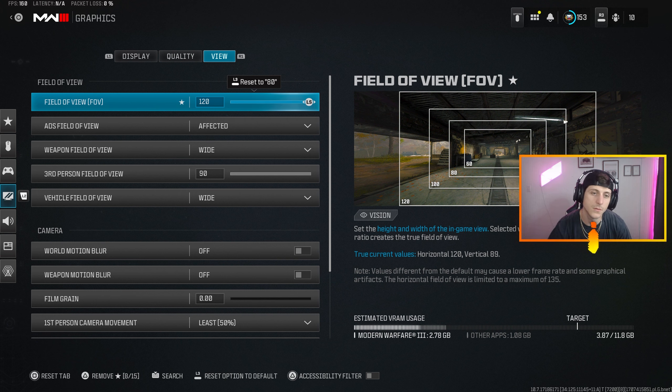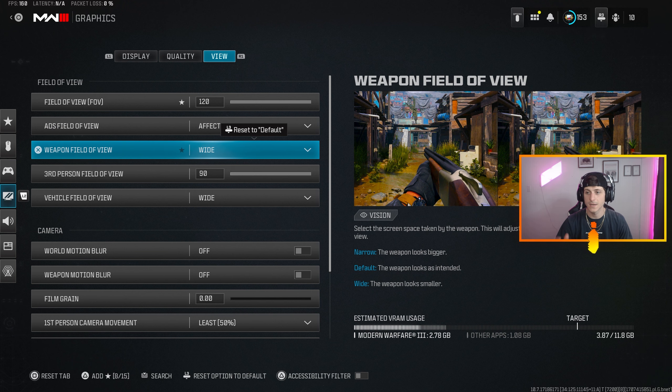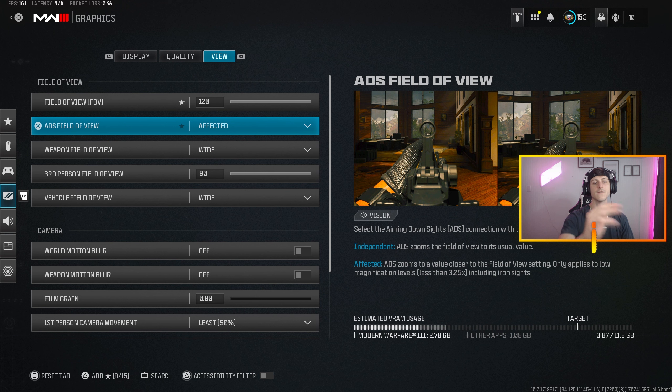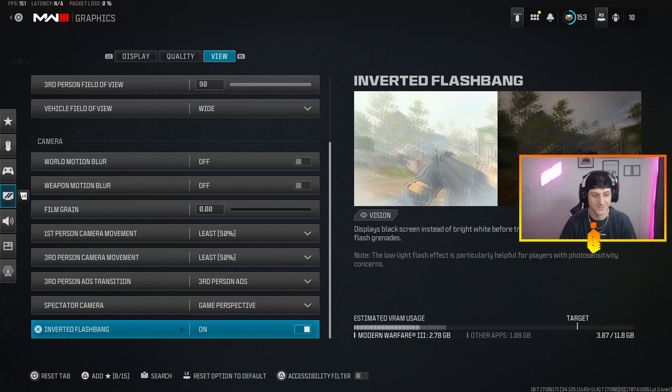The View tab is where you really need to focus. Field of View — on console and PC set that to 120 so you can see as much on screen as possible. ADS Field of View set to Affected. Weapon Field of View set to Wide — it makes your weapon smaller. The Affected FOV at 120 gives you less visual recoil, so the gun doesn't appear to move as much. Visual recoil being lower means you'll hit your shots more often because you're controlling that red dot more easily. That is the most crucial setting in this whole video.